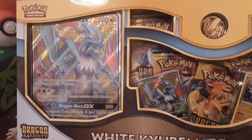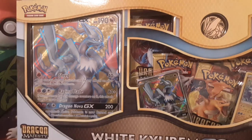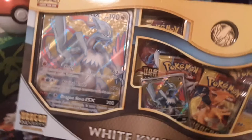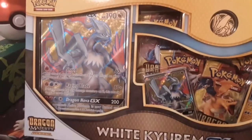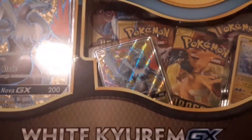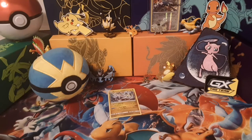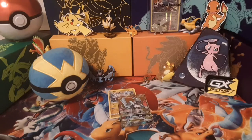As you've seen by the thumbnail and what's in front of you, we are opening up this white Kyurem GX box and we are still on the search for that gold card. Let's crack right into this — it's got five packs. Thank you guys so much for the support. Never thought I would get this far this quickly.